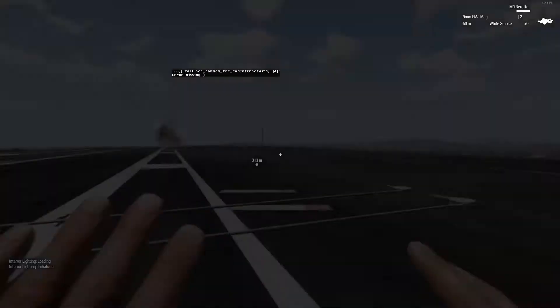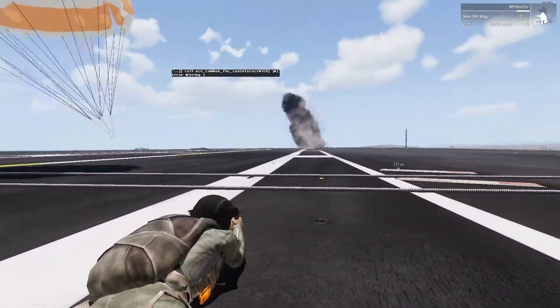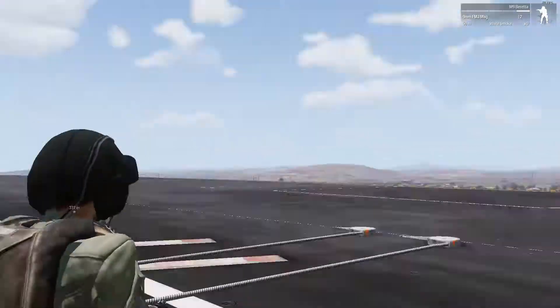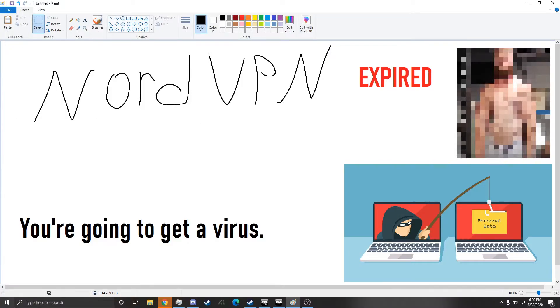Now what this does is you land — this is it right there boys, this is how you land on an aircraft carrier. If you see, I'm fine. The plane — it can be recovered. But other than that, thank you for watching my tutorial. Yeah! Oh!